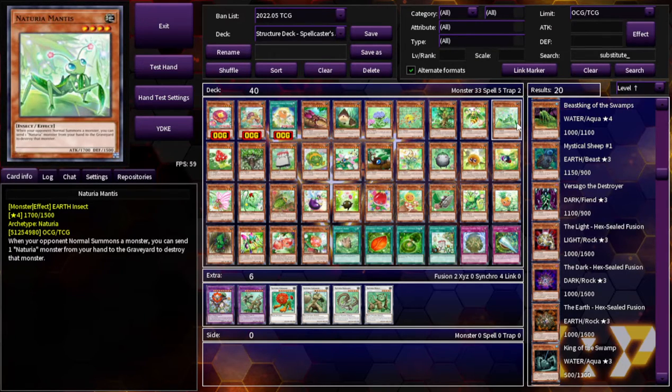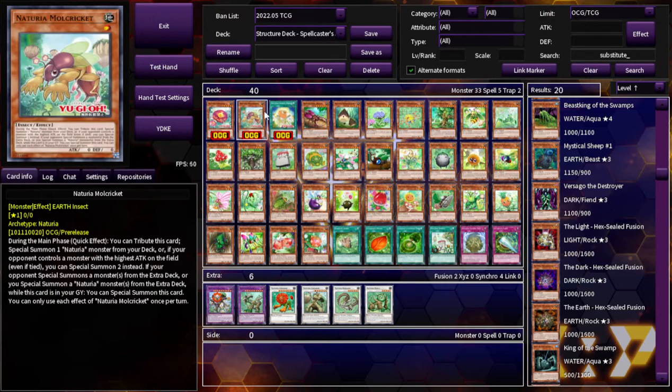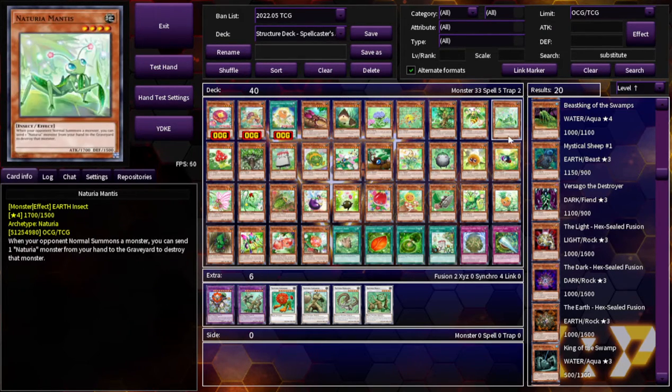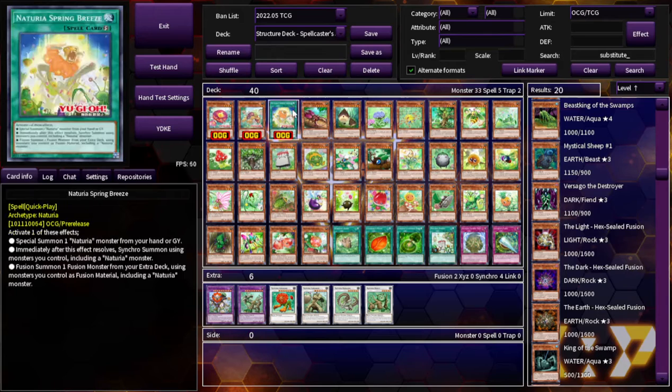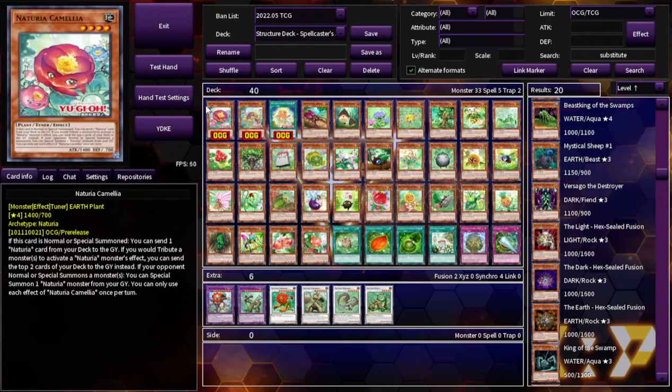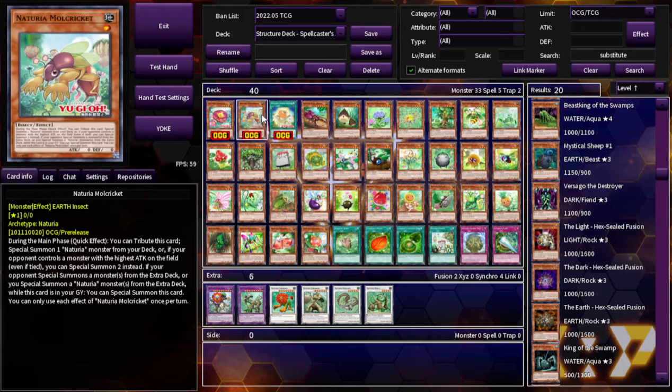This is Naturia Mantis. When your opponent normal summons a monster, you can send one Naturia monster from your hand to the graveyard to destroy that monster. Some of these are actually not bad. Theoretically you have these two together: you stop the normal summon with Mantis, and then you can tribute with Horned Needle. That's pretty good disruption. Although it's really unfortunate that these don't special summon themselves — I feel like the new support should definitely address that.